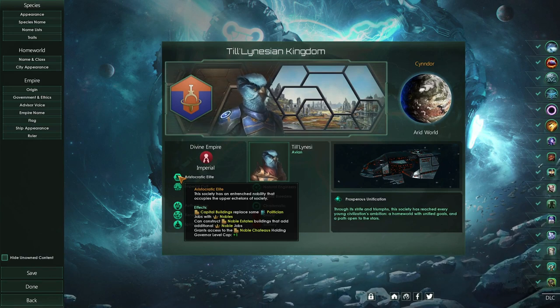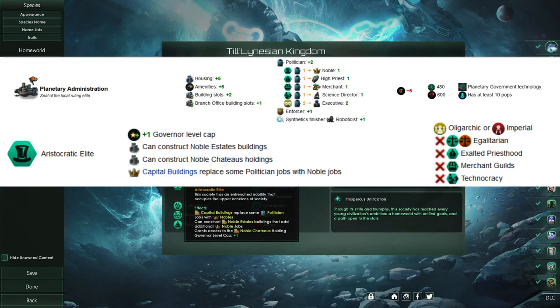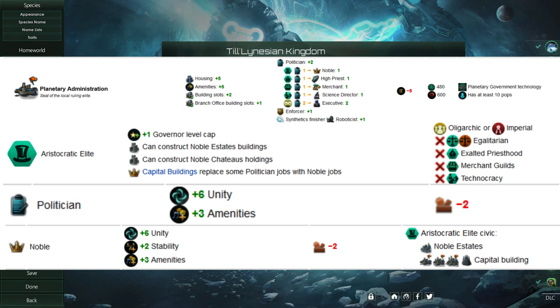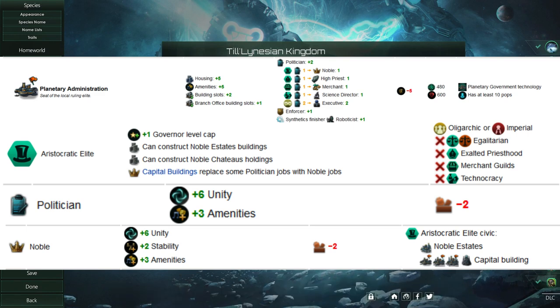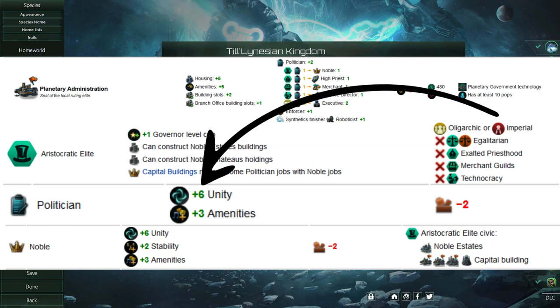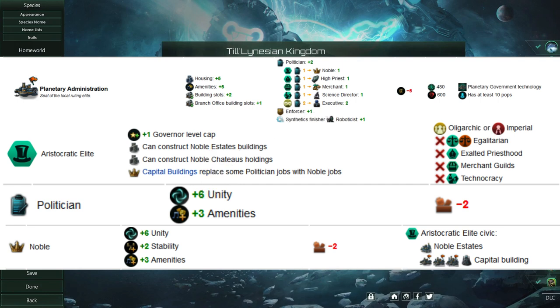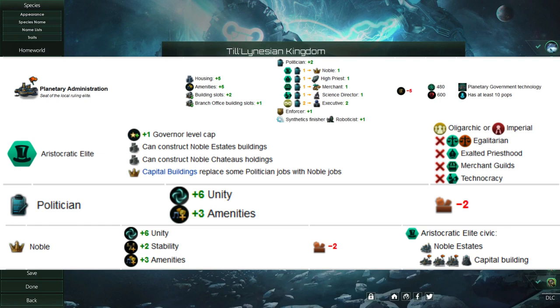So without further ado, let's jump in to how Aristocratic Elite plays and what benefits it gives us. To start, our capital buildings replace some politician jobs with nobles. Now as of the Unity update in Stellaris, nobles and all other replacement jobs will also produce you Unity, as opposed to the old noble job which did not. So now we get the same amount of unity as a politician, the same amount of amenities as a politician, plus 2 stability on top of that.